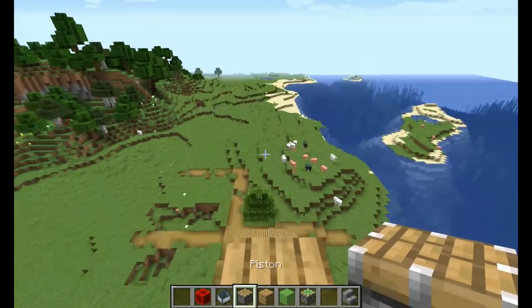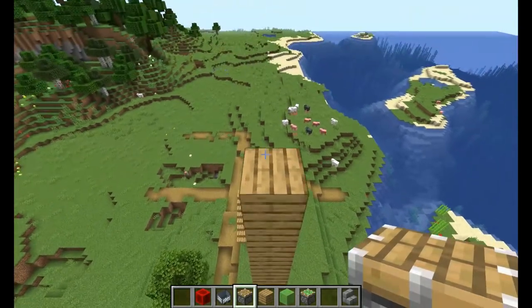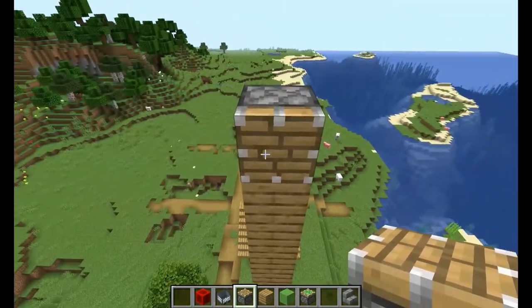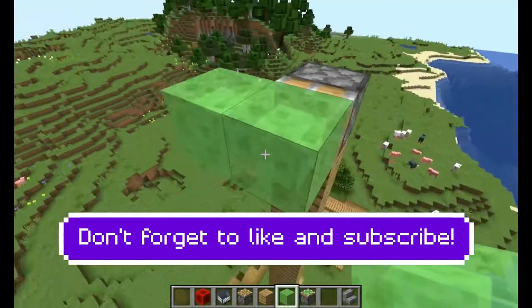So what you need to do is get a piston and put it here like that, just one, and then you need to cover it up with three blocks and go one, two, three.